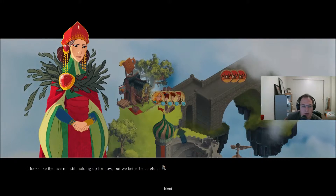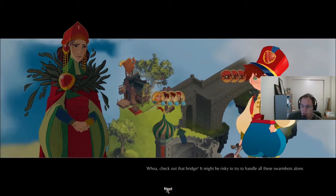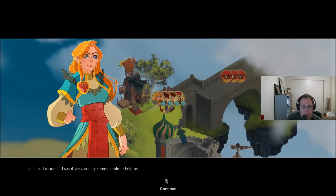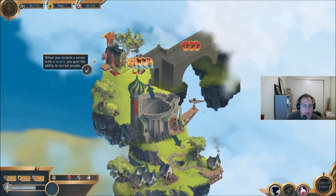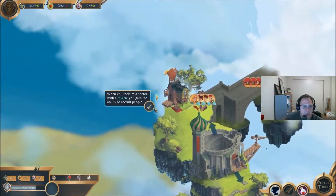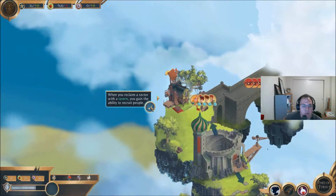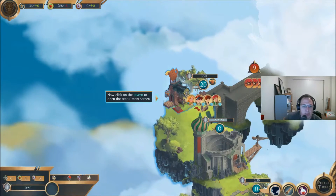'It looks like the tavern is still holding up for now, but we better be careful.' Wow, check out that bridge. It might be risky to try and handle all these Swarm Bots alone. Let's head inside and see if we can rally some people to help us. I don't know — her voice is not great. When you reclaim a sector with a tavern, you gain the ability to recruit people. You can click the tavern to open the recruitment screen.